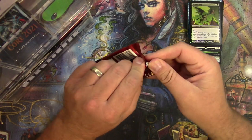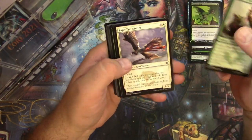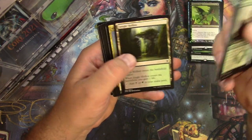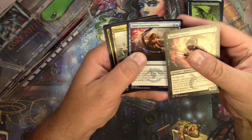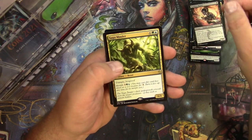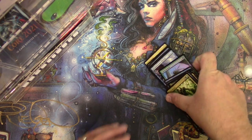Khans of Tarkir pack — good luck, here's a chance at a fetch land. Good luck Tim, it's a long shot for sure. Feed the Clan, Abzan, Jeskai. Got a Ruthless Ripper, Quiet Contemplation, Frontier Bivouac, and a Sagu Mauler for your Khans pack — there you go. All right Tim, thank you for your patronage, cards on the way soon.